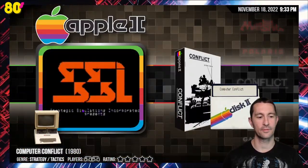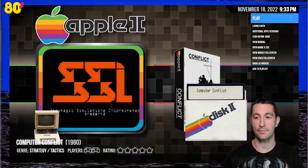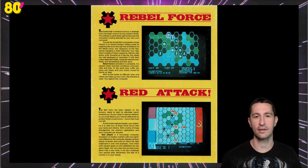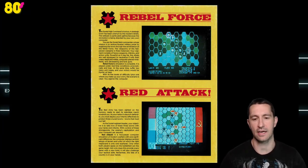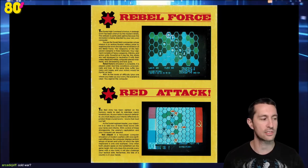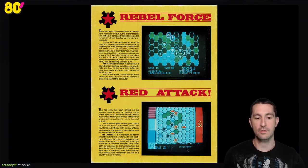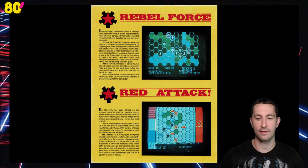Moving on to our next game — this is our second SSI released game for the Apple II. This is Computer Conflict. Most likely another tactical strategy game because that's what SSI does best. By Roger J. Keating. Back of the box — it is based on the Empire or war-based board games. It's going to be a tactical strategy, and they're going to be the ones pioneering this because it's already been done on a board game like Risk. Two-player computer simulation of modern warfare, with one significant difference — the computer displays random setups of terrain and units instead of only one map.